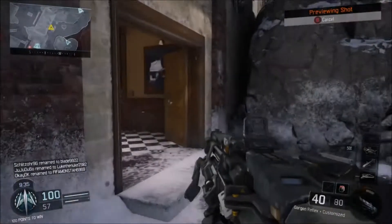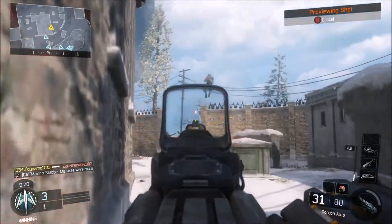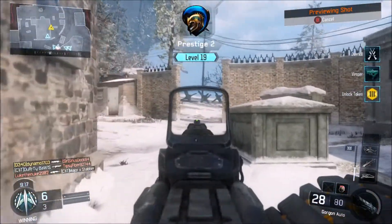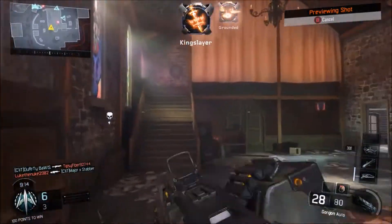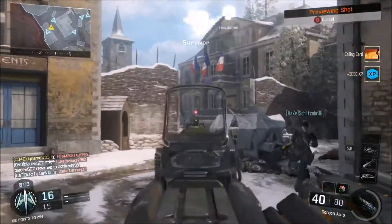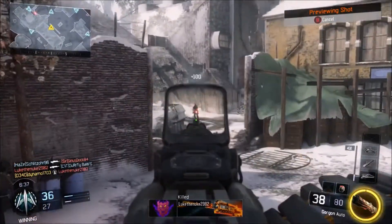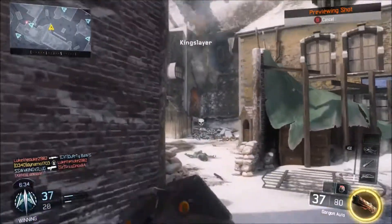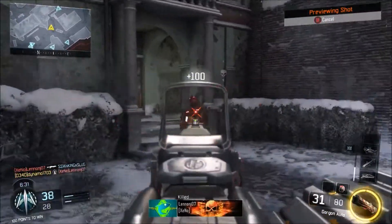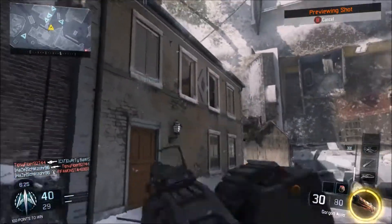At number two we have the Gorgon. Now this isn't really a close-quarters gun even though I did just kill someone close — it's definitely more of a ranged gun, just like the Shiva, except it's fully automatic. The reason people overlook it is because of the fire rate. But as long as you're accurate, the fire rate is definitely not a problem because it kills in two bullets. My recommendation is always use a reflex sight — reflex sights are really good for the Gorgon and they're not difficult to unlock.